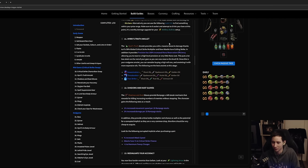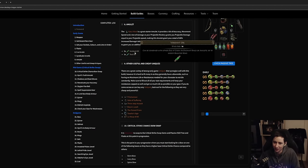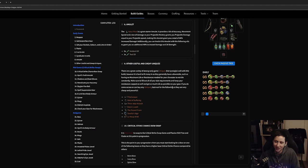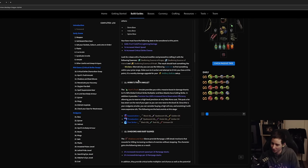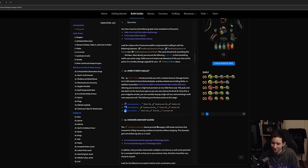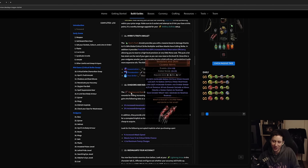For the anoint, go for Assassination, Throatseeker, or True Strikes. True Strikes is the cheapest — just Black, Teal, and Crimson oil. If you can afford it, you can anoint Fury Bolts with two Verdant and one Teal like in the past, but once you have your end game amulet with a good roll, you want a good anoint on it.